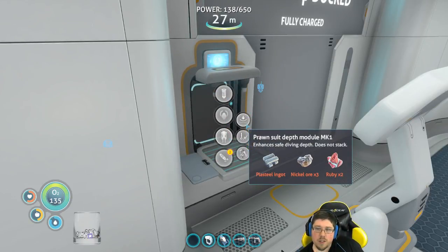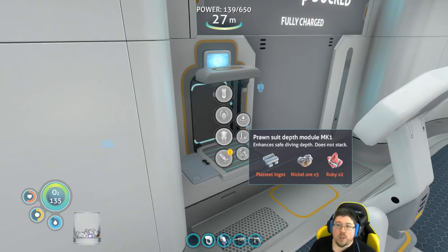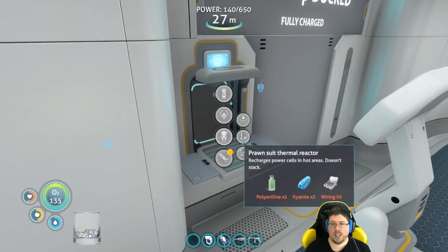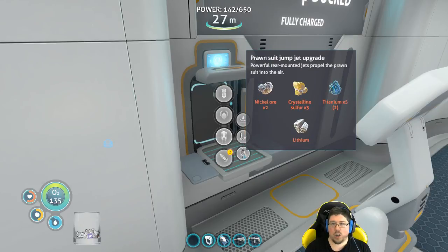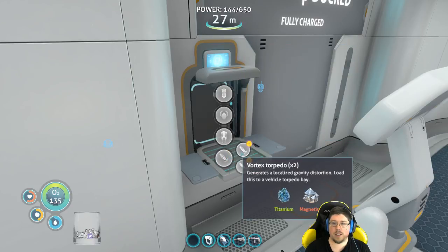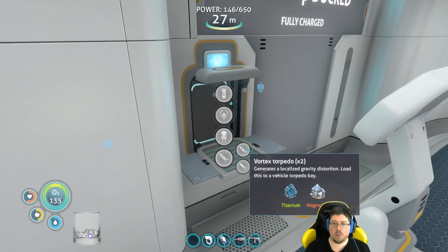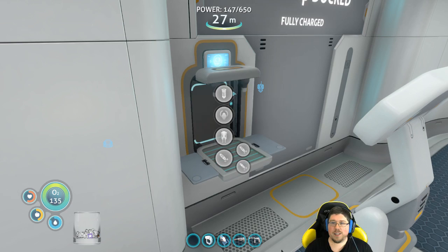So the depth — oh, the Prawn Suit has its own depth module now. It used to share the one from the Seamoth. Thermal reactor. Kyanite — dang it. Crystalline sulfur. Lithium. Nickel ore. Jump jet. Gas pod and titanium, or gas pod and magnetite.